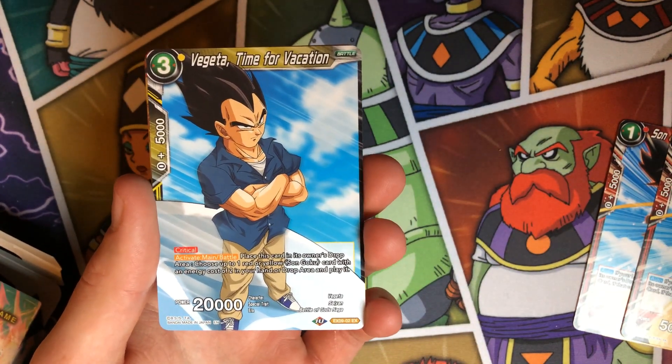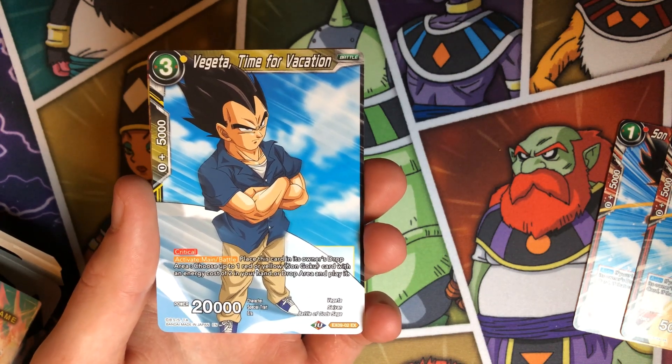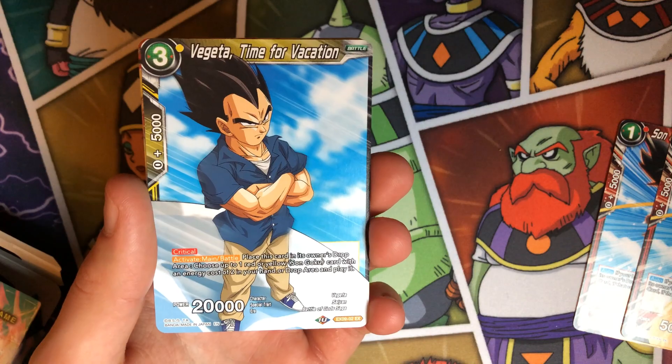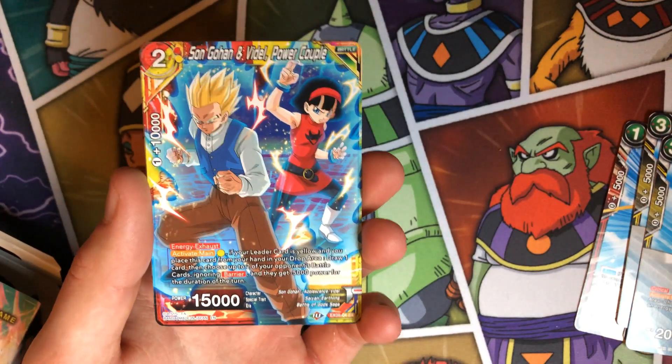Vegeta is a three-drop, 20k crit. Activate main or battle: you play him, place him in the drop, then choose one red or yellow Son Goku from your hand or drop and play it. So you can play out like the two-drop that's meant to play out the Divinity God, or whatever he's called.